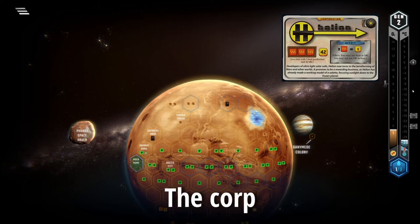Helion starts with 42 megacredits, a space tag on the corp itself, 3 heat production, and its ability reads: you may use heat as MC, you may not use MC as heat.